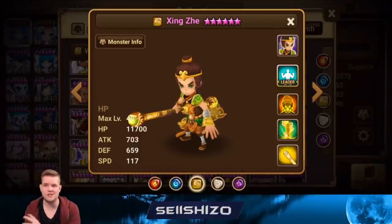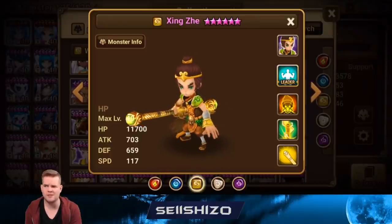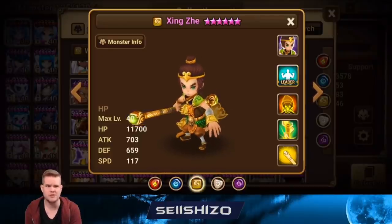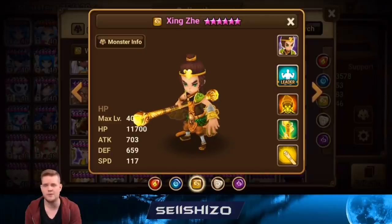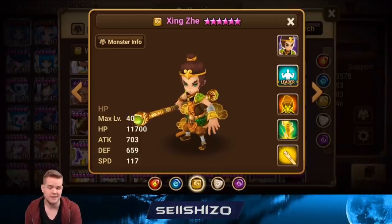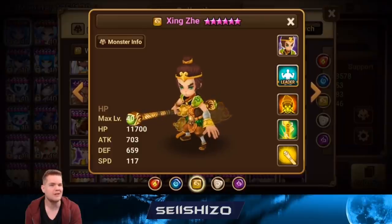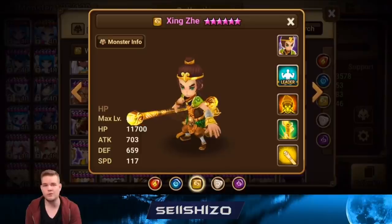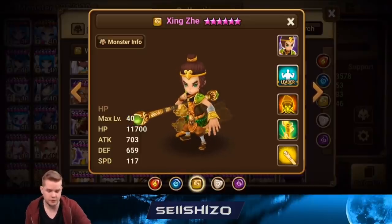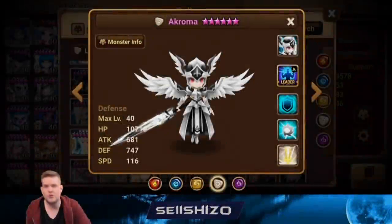Xinxia you see on defense sometimes — just wind damage reduction. Teams with Xinxia, Molly, and Vigor are more likely to get bombed than Lucianed, and you can't really artifact against bombs. So honestly just add whatever. There are no good artifacts against bombs, which makes bombs pretty useful in the current meta.